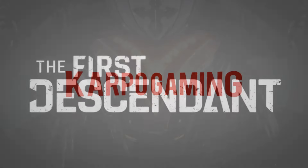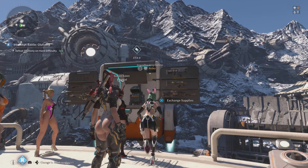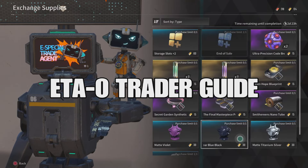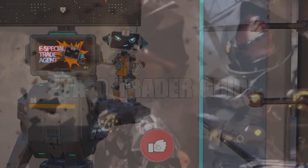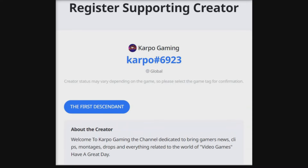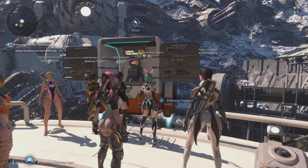Hey, what's up everybody? Welcome back to Cardboard Gaming and another First Descendant video. The trader is finally here — the ETA-O trader — and I'm going to walk you through it step by step so you can see exactly how you can get the mats and all the awesome stuff that the trader provides.